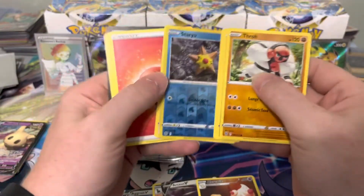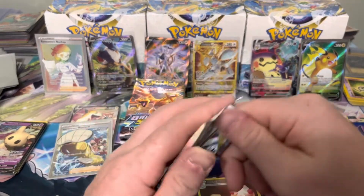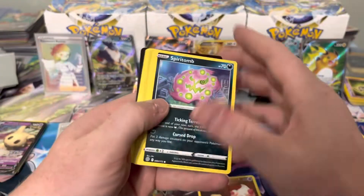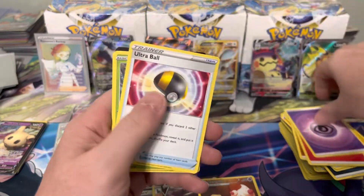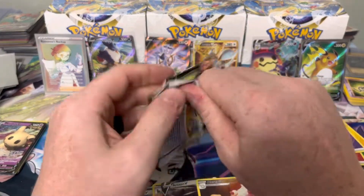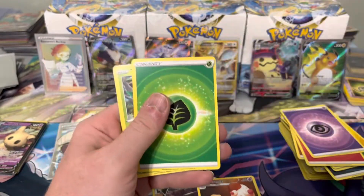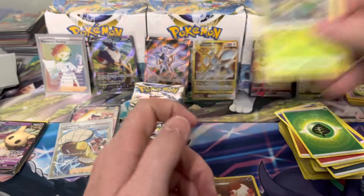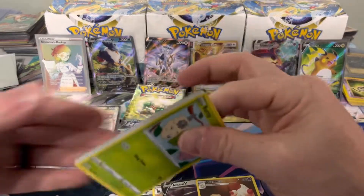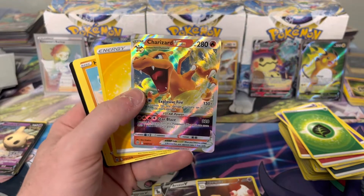No secret rare yet — still waiting for one of those hopefully. With Scarlet and Violet we'll see what they do in terms of full arts, rainbows, alt arts, character cards — what they want to continue from the current era. I'm assuming they'll continue full arts and alt arts given their popularity. Rainbows might go and be replaced by gold cards, but time will tell. Oh we got something — a Charizard V-star! There we go! Should be a nice $15–20 card.